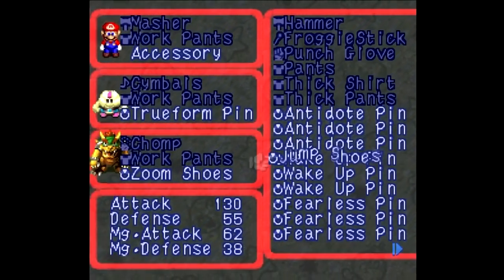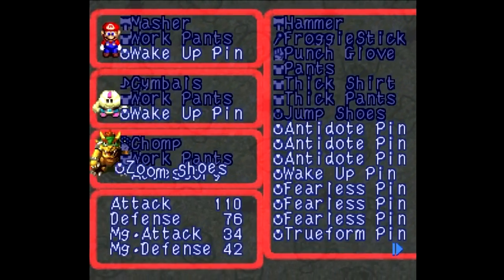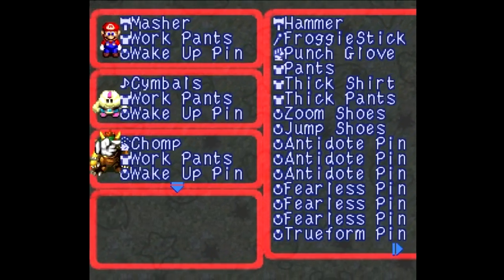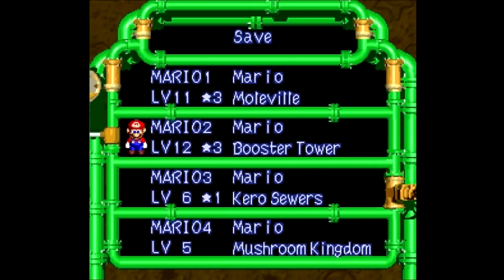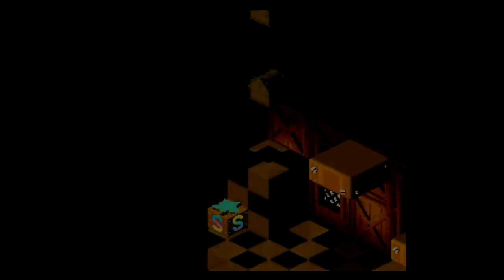Let's go with a wake-up pin on everyone there, if I can. Good thing I got plenty of those. And I'm just gonna leave my party as is — I think this will work out quite nicely. Let's do another backup save there and move on.